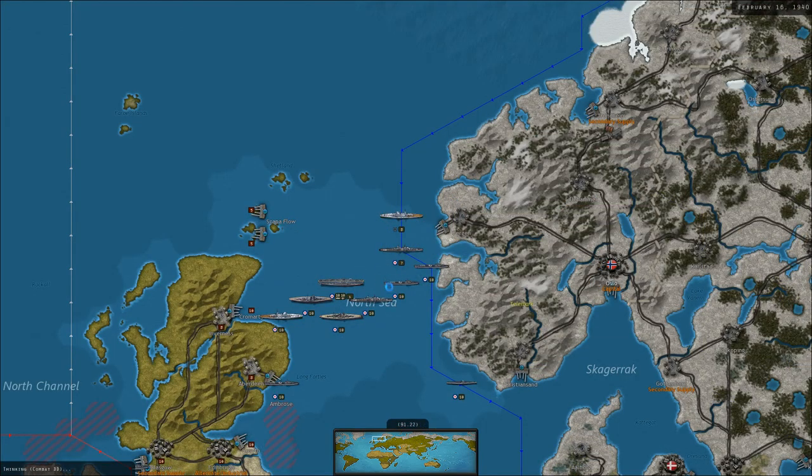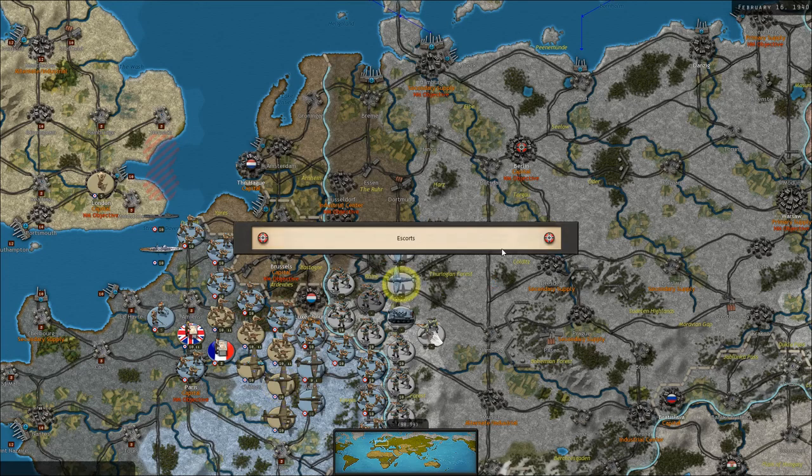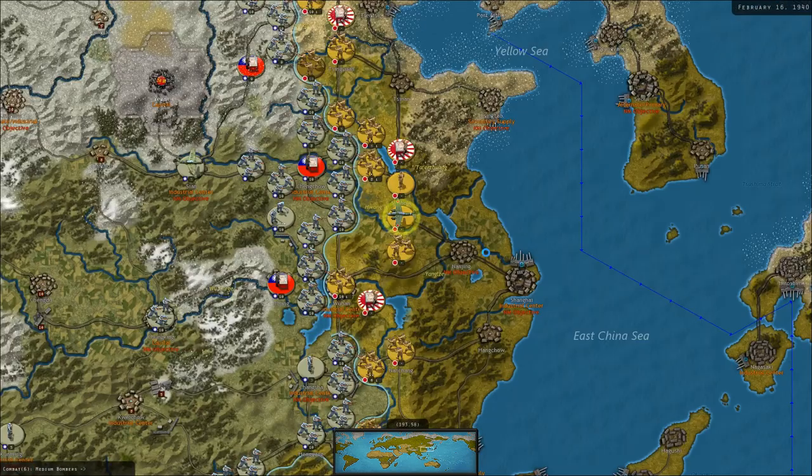A German cruiser just came up from behind our blockading fleet. Meanwhile, the Germans' air force has begun bombarding the French positions in the Low Countries region. So they may be getting ready for a spring offensive or maybe even a winter offensive — it would be a little early. I think they'll probably go to Norway next.